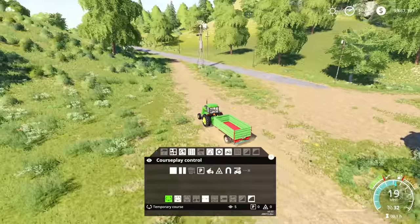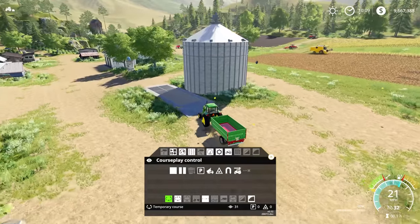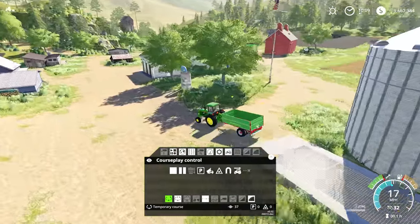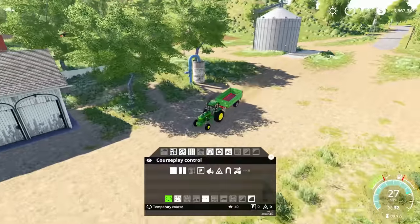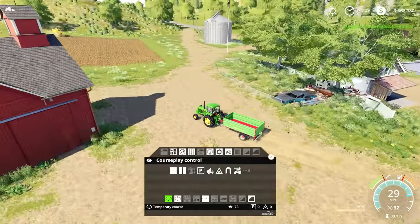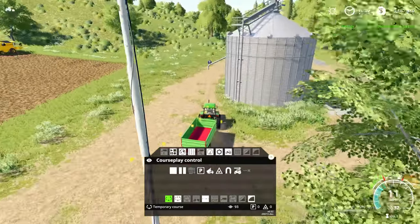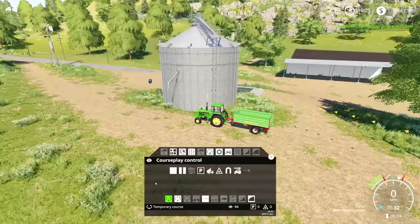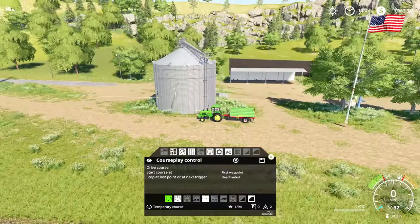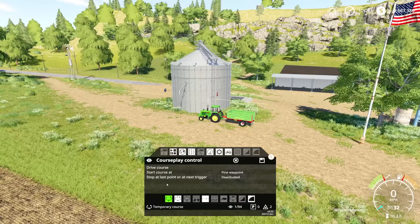I'm going to create a nice gradual turn and actually dump it right back into the bin for the moment. You can use this mode to sell grain or to take it back to your bin from a field. With multiple trailers it gets harder to make tight turns, so Courseplay always wants fairly gradual turns. I stopped here — all I did was drive over the dump trigger. I didn't stop or set a wait point because you don't need to do any of those things.